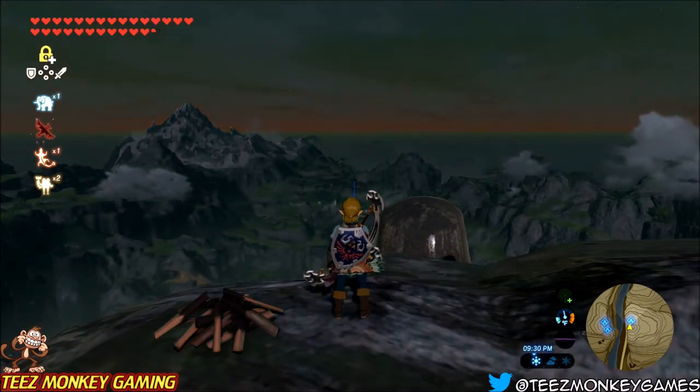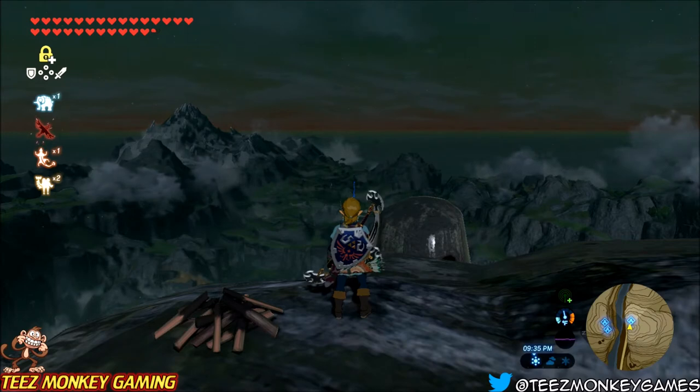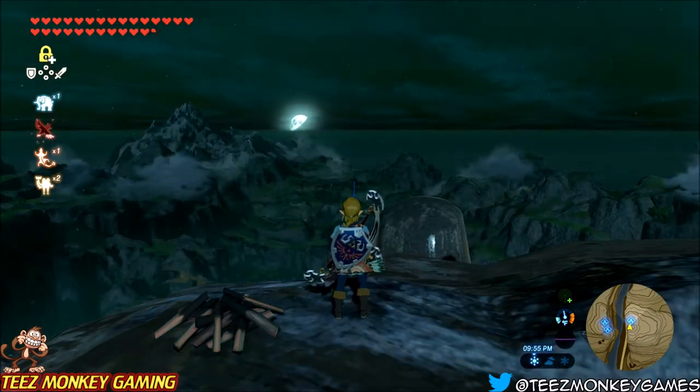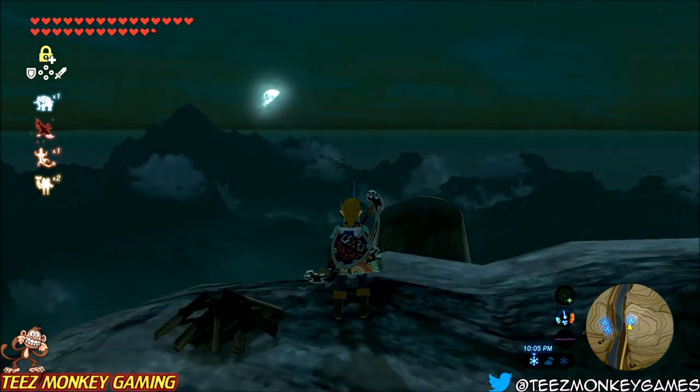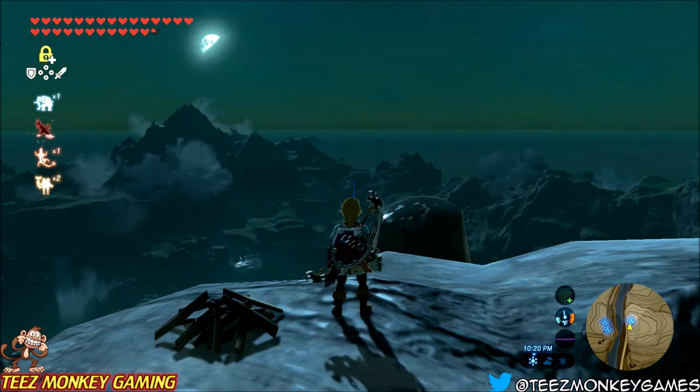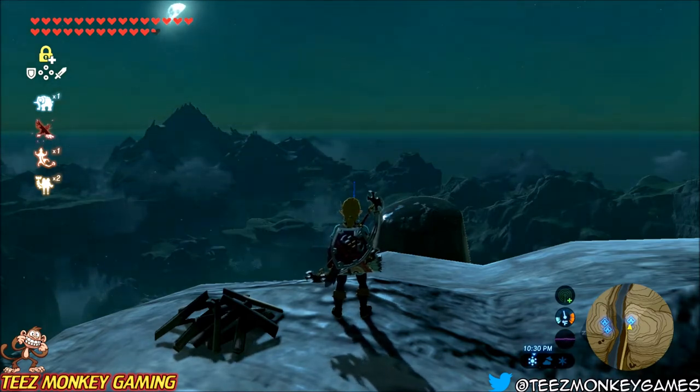The star fragment is always going to fall in your camera view. So if it falls, you're going to see it — it's not going to fall behind you if you're not looking in that direction. So you don't have to worry about that. You always just want to face in a good direction towards that tower so you can warp over there and pick up your fragment a lot faster.